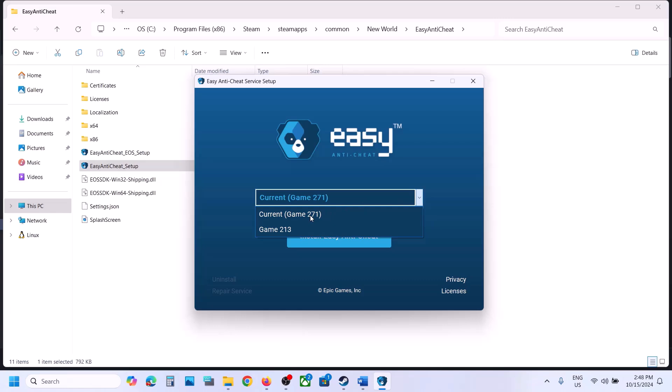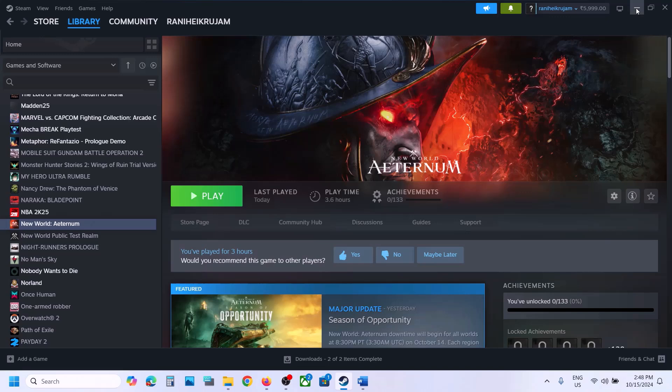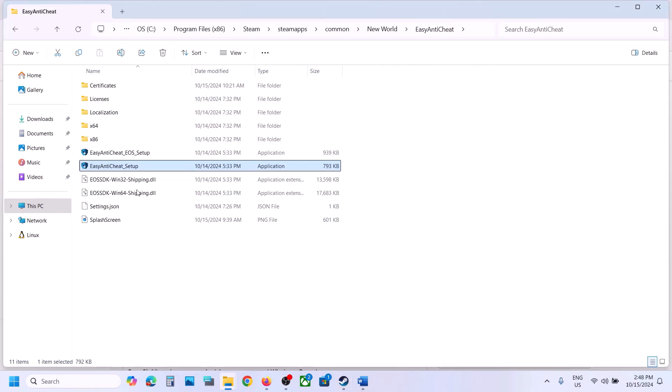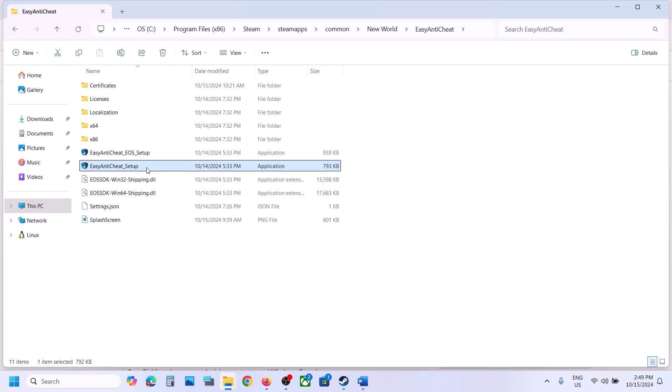In the Easy Anti-Cheat setup you will see game ID 271 — select it, as this corresponds to New World. Click Install Easy Anti-Cheat and then click Finish, then launch the game and check. If still not working, double click the setup again, click Yes, and if you see a Repair Service option, click Repair Service, then Finish, and check again. If still not working, open the setup once more, select 271, click Uninstall, then reinstall by clicking Install Easy Anti-Cheat. Once done, launch the game and check.